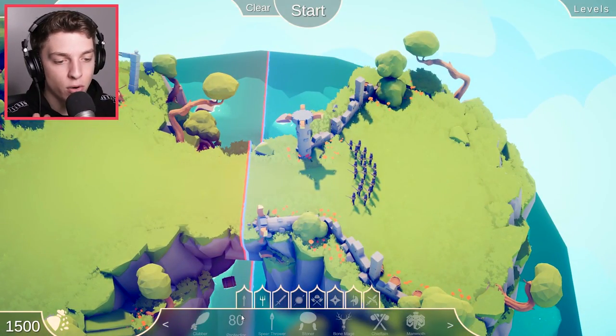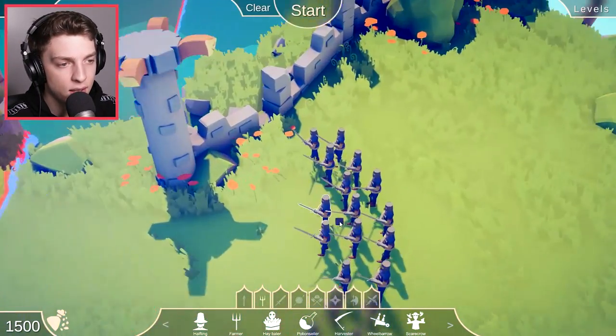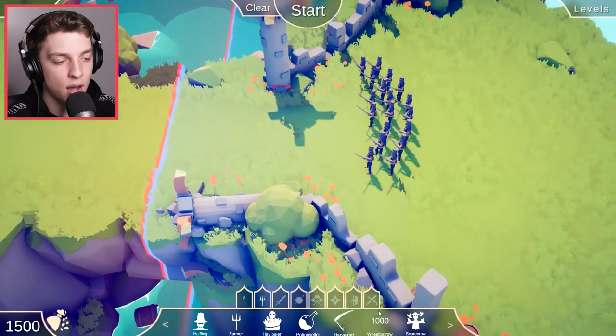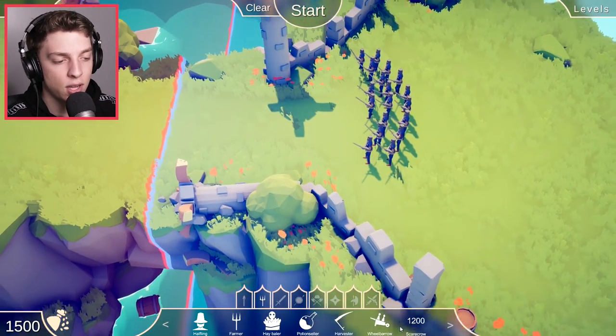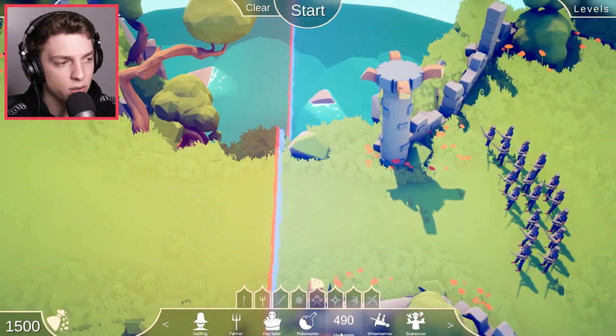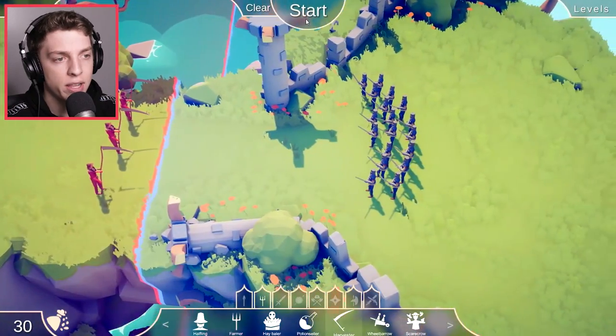We've actually progressed now past the Stone Age peeps, and now we're up against the medieval knights. Now we actually get to use the peasant army stuff, but we can't use the Stone Age stuff. What do you think is the weakness with these knights? I guess maybe the harvesters — oh, they're called harvesters! I was calling them ciphers. Let's try them and see how they are.